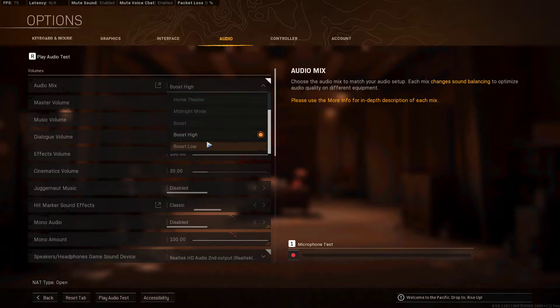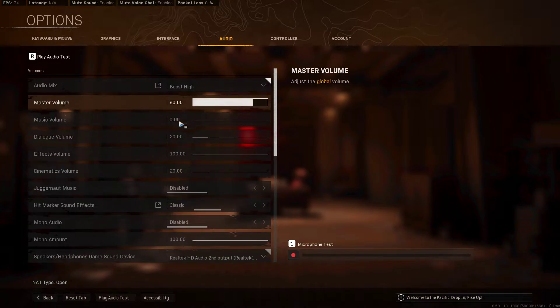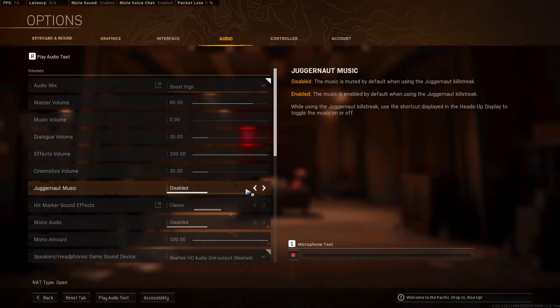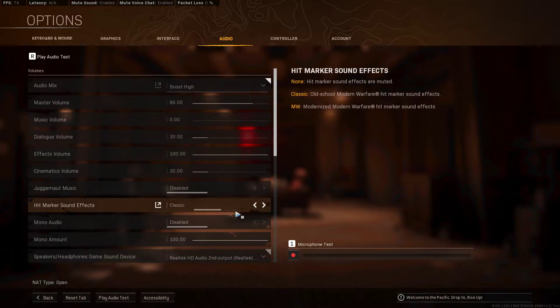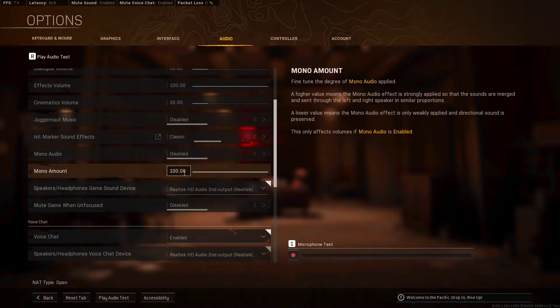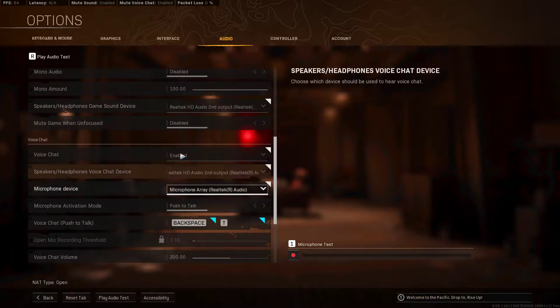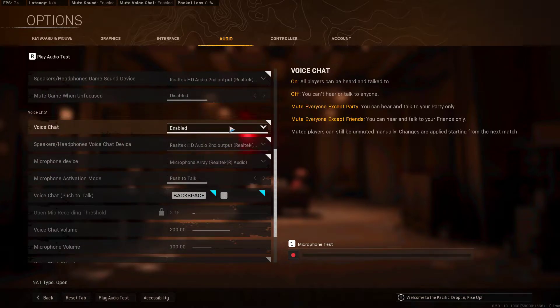Audio mix — you can play with this. The best ones are boost high or boost low. I use boost low a lot but I'm gonna try out boost high for a bit. Master volume at 80. Music volume — you don't want to hear only music, so put it low. Dialogue low. Effects at 100. Cinematics at 20. Juggernaut music keep it off. Hitmarker sound effects — whatever you'd like. Mono audio set to disabled.